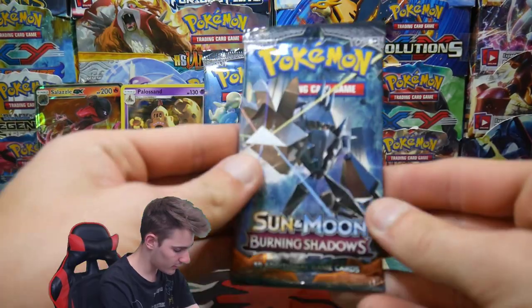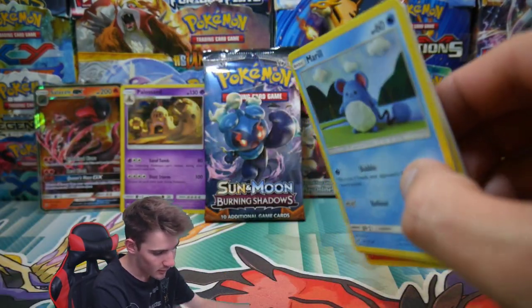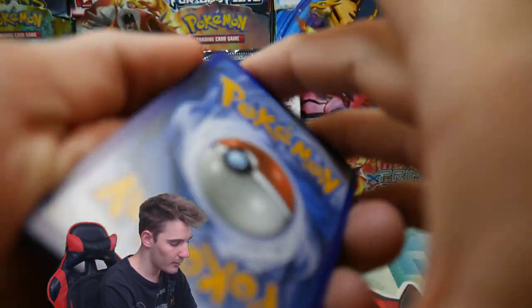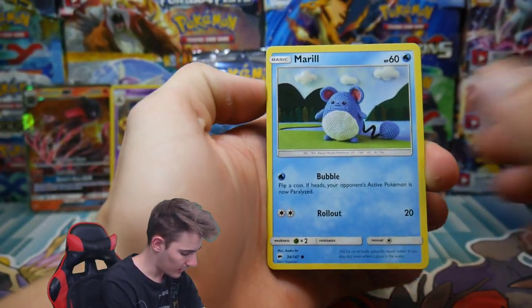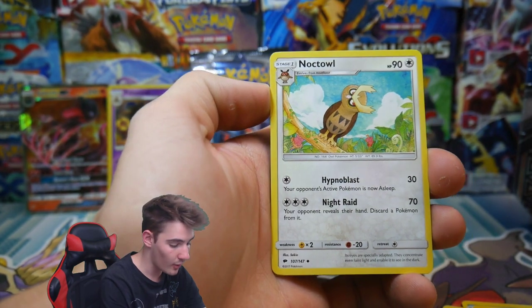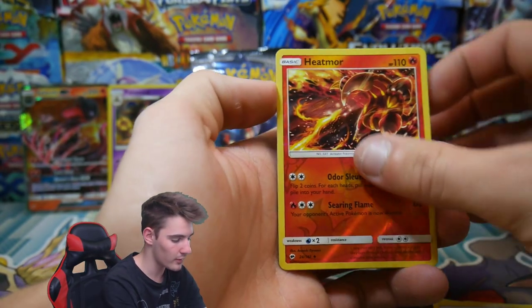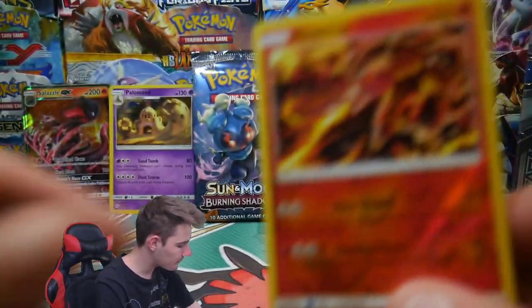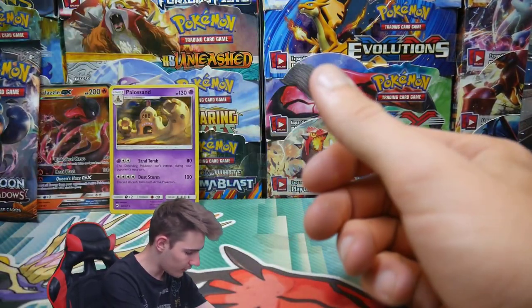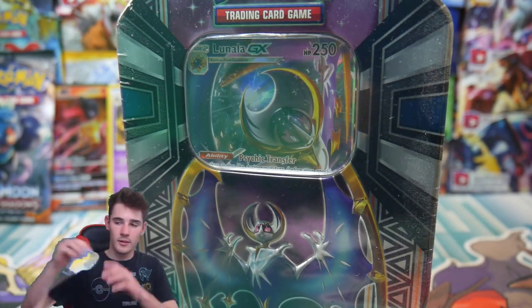Let's just get through all of these Burning Shadows. Actually, we might leave one for the end, just because Burning Shadows is cool. I definitely need to open up more of this set. We have a Marill, a Hoothoot, Rhyhorn, a Ralts, Tangela, an Energy, Rhydon, a Noctowl, Mound, Landorus, a Heatmor Reverse Holo, and a Persian Regular Rare. The Persian will be our pack pick. Oh no, my knife — I guess scissors will have to do then.